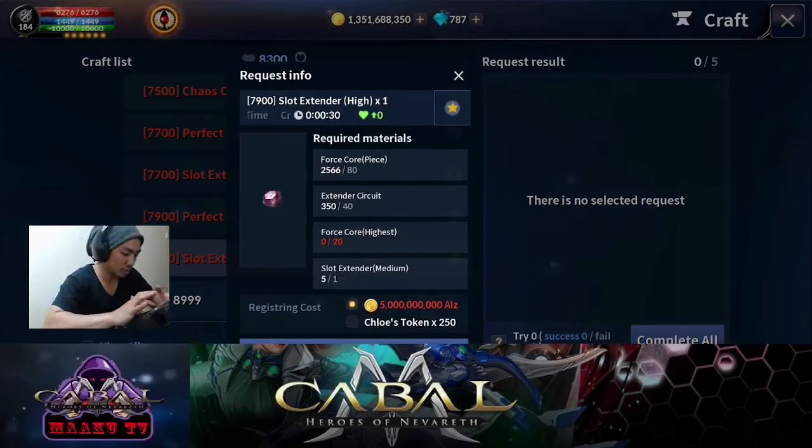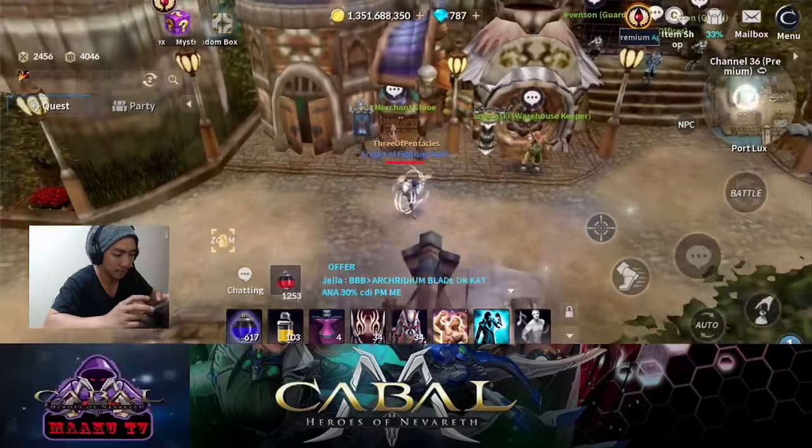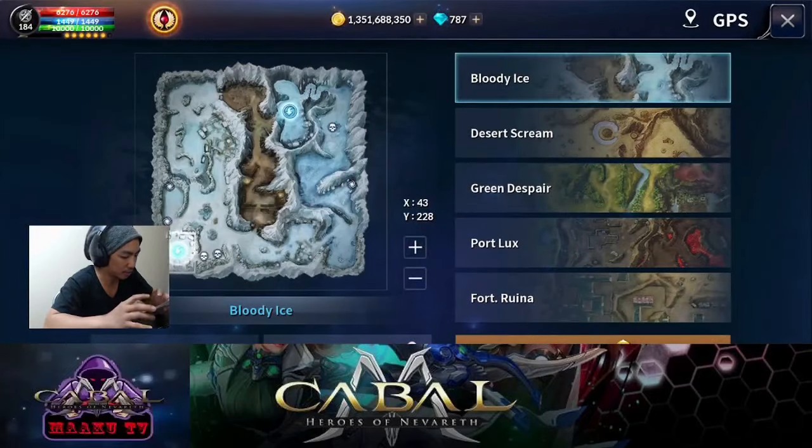So Chloe token yung gagamitin natin, hindi natin kaya ng 5b. Try natin. Kailangan nyo ng force core highest. Completuin ko muna to — only 100 force core highest para sa lima. Check natin, parang hindi tayo mabitin.